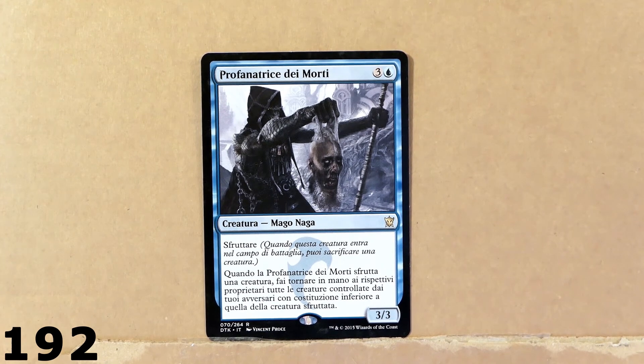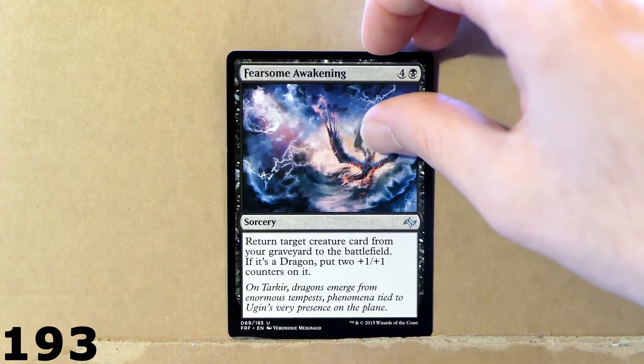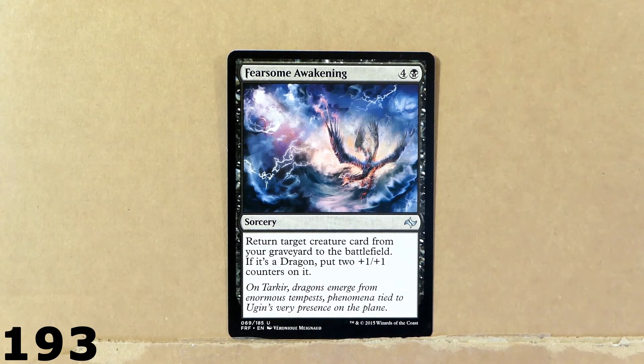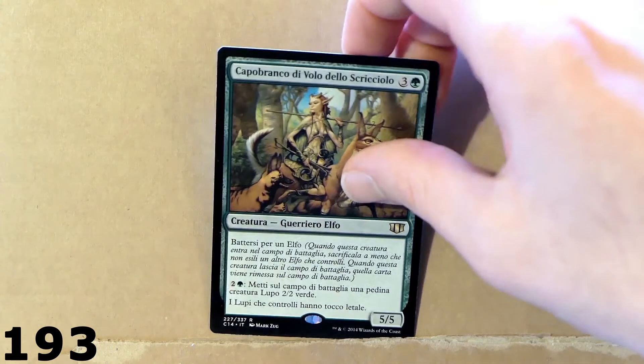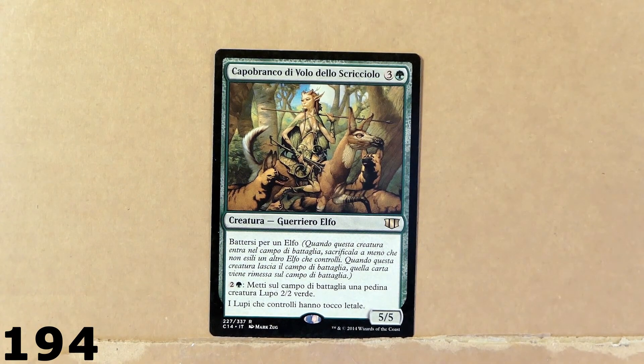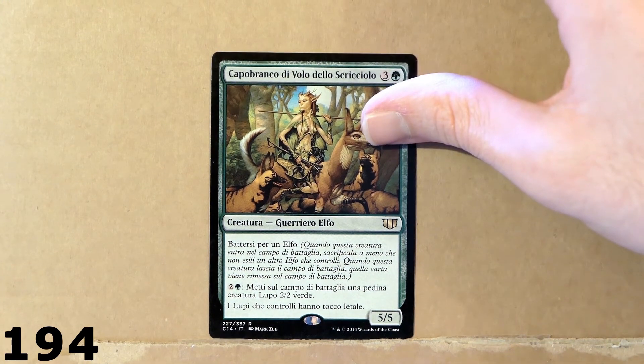This is a very interesting card — you've got the head of what looks like a human, and you've got this creature which is all black, covered by a hoodie. Next up, you've got this sorcery — you can return a target card from your graveyard to the battlefield. Then we've got this elf warrior, and you can use this card to summon a wolf creature token with 2 power, 2 toughness — and you can do that multiple times apparently.